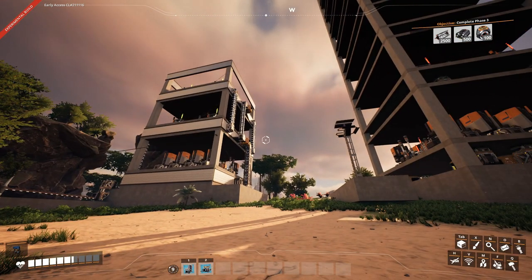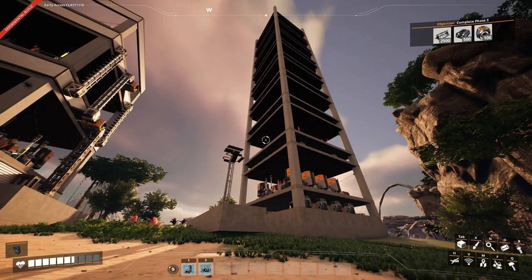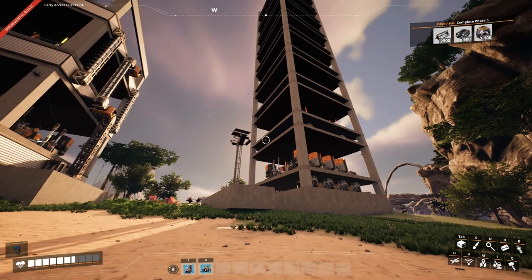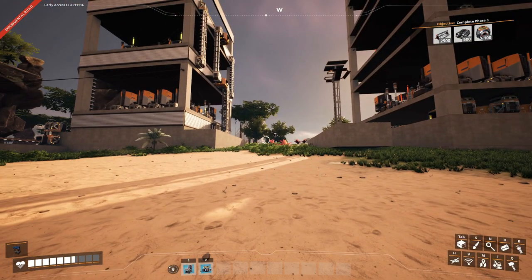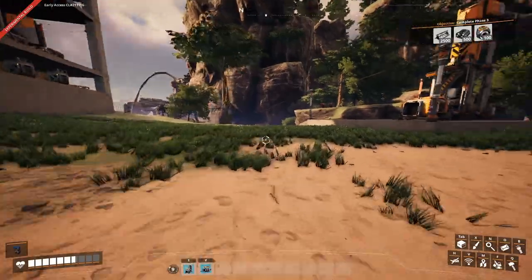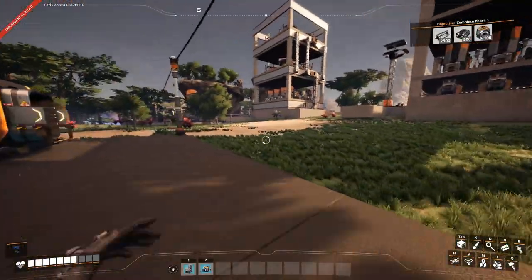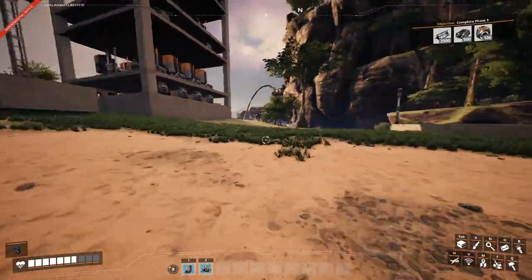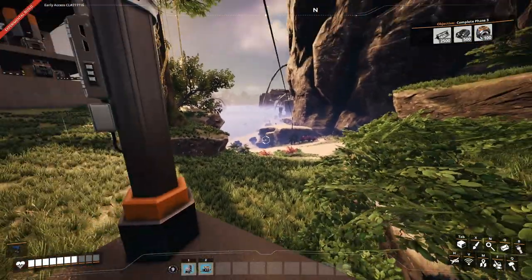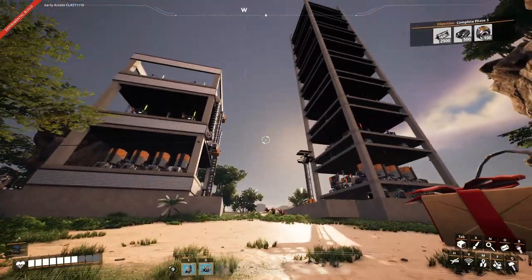I want to build this tower in the same style as the previous one, but we'll have to deal with some different challenges. We have two different items coming out of this, with one item going up and two items going down. I also want to make sure we have a nice-looking truck station set up here. Considering we have a natural highway in here with a path on the side, we need to take that into account so trucks can drive in whichever direction we want.